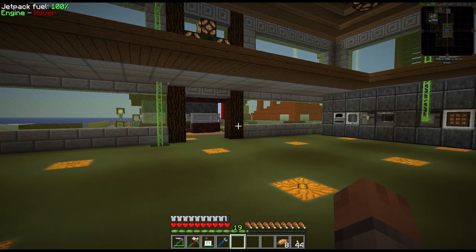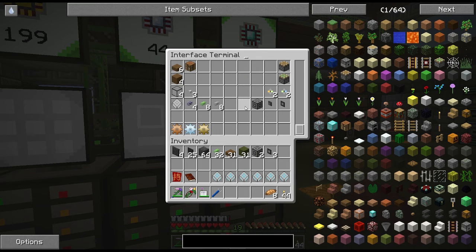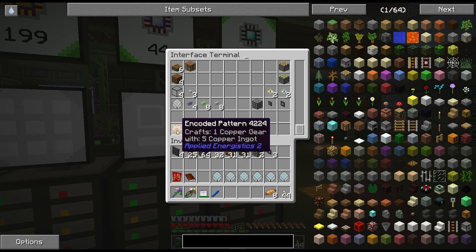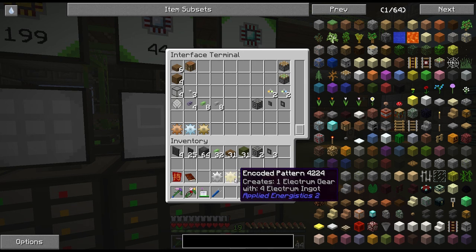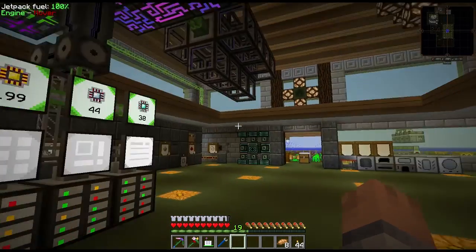I added a few recipes for pistons, some ME parts I'll need often, and the gears. I mentioned last time I want to figure out how to automate all the gears. The patterns are already prepared — for iron gears we can craft directly without going through the smeltery. But for bronze, tin, and copper I've been using them quite often for thermal expansion upgrades, and it's been a pain, so let's deal with that.